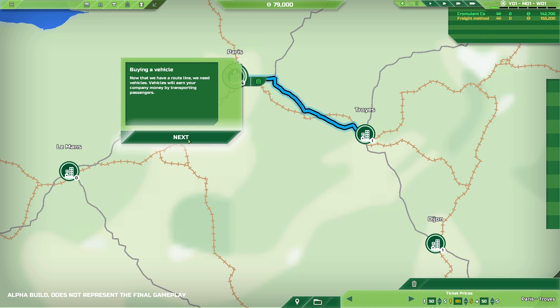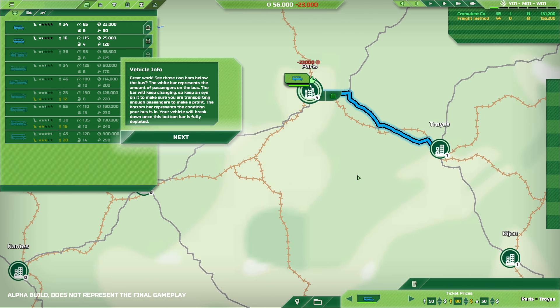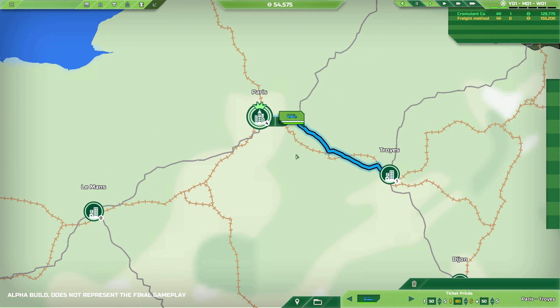All right, now we need to buy a vehicle. So we'll go to the shop, buy a bus, and drop it on the route. There's a bus — nothing fancy, but it'll work. It can carry 24 people. There's a little bar underneath it that shows how much damage it has, and eventually it has to get repaired. Economy class, 24 out of 24. Let's make some money. We have competition, and look at that — made some money.